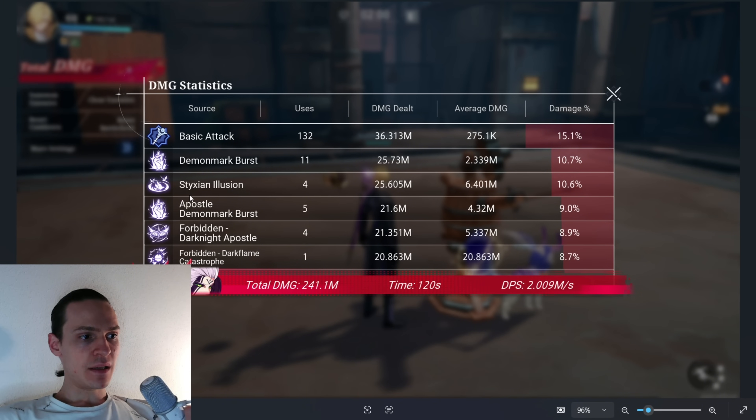The second highest was Staxian Illusion. There's also the Apostle Demon Mark Burst — when I'm in the Forbidden Dark Knight Apostle form, I also use Demon Mark Burst and it counts separately, probably because of the transformation. The ultimate, Forbidden Dark Flame Catastrophe, also provided quite a decent amount of damage. After that there are other skills providing less damage, so they don't matter as much. The key number to keep in mind is 241.1 million total damage in two minutes.